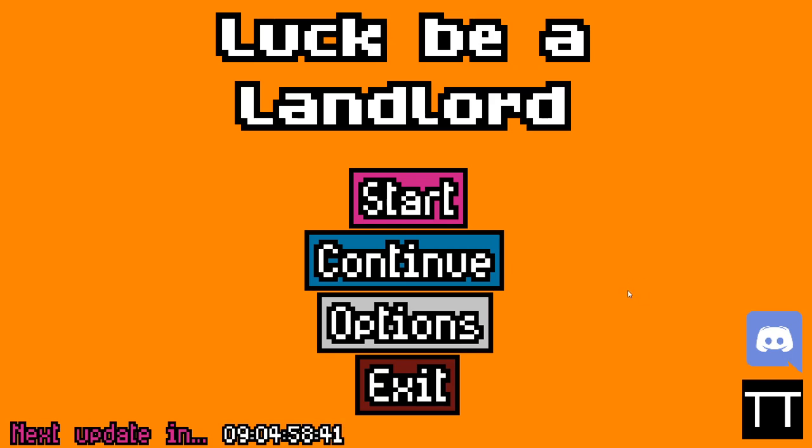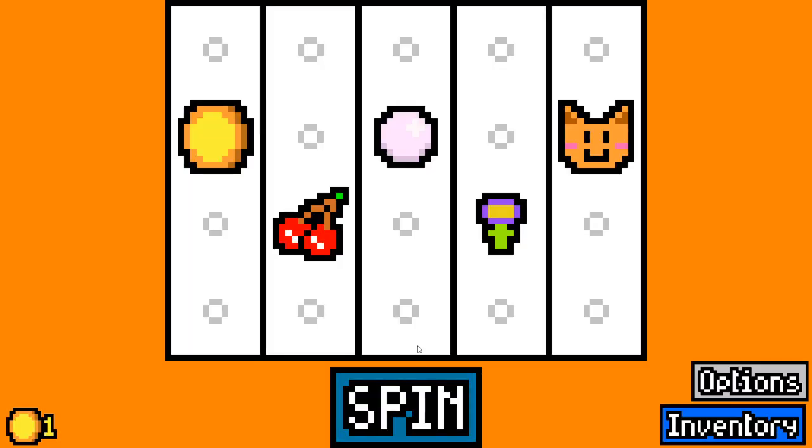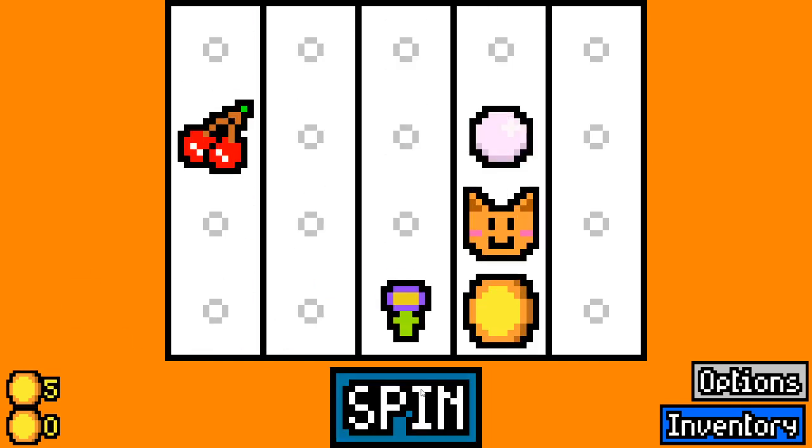Hello everybody and welcome back to Luck Be A Landlord. We are here once again, but this time with a new update to the game. They added a bunch of new symbols - I think three or four - they've taken some out that weren't too impactful. They've also added an ability that lets you re-roll your roll to try and get better symbols, and actually remove symbols as well. I'm very happy about that.